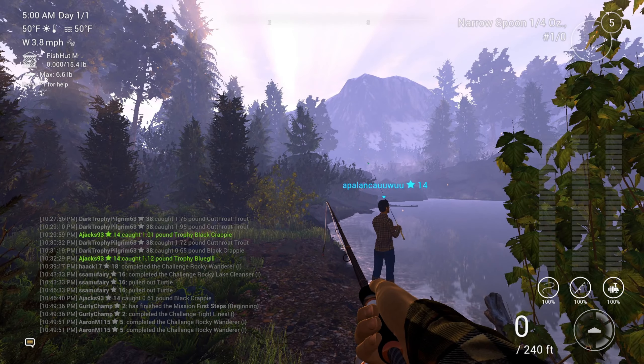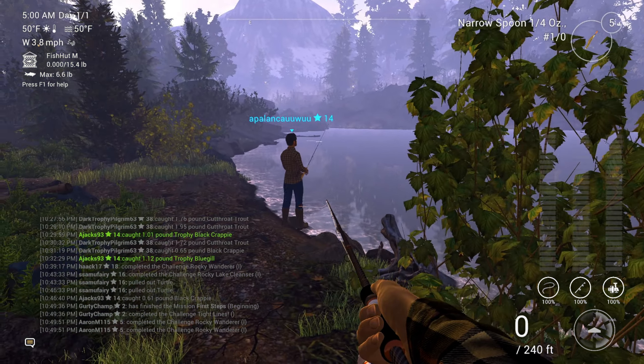It looks like we have a 15-pound keep net. I'll hit Escape to fast travel over here. I like to fish over here by these rocks — all the way out through here is pretty good. We are using the narrow spoon number one, and she is right where I want to cast.